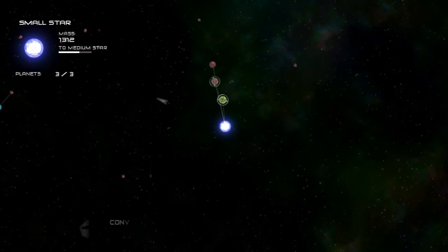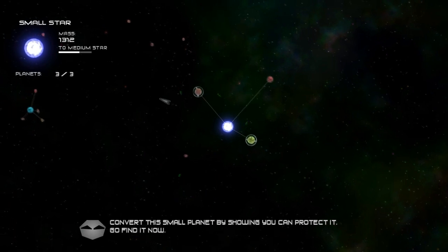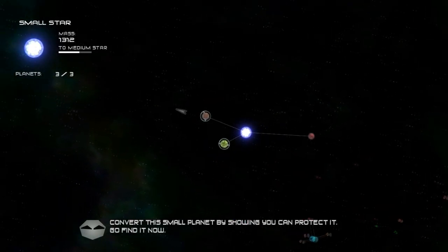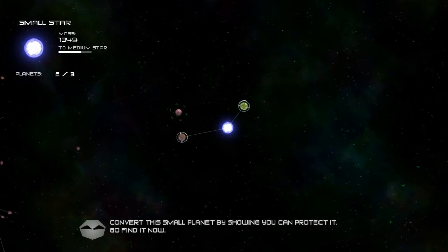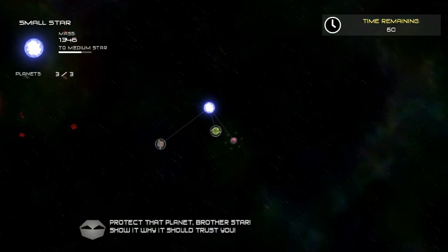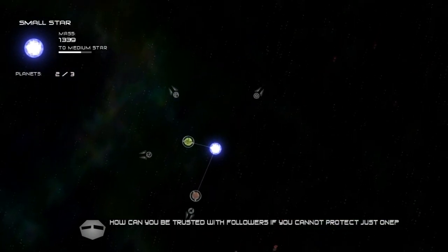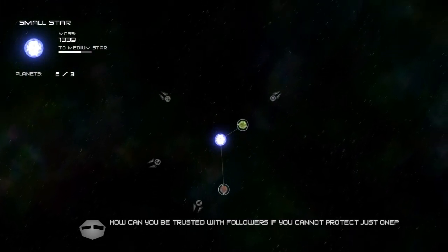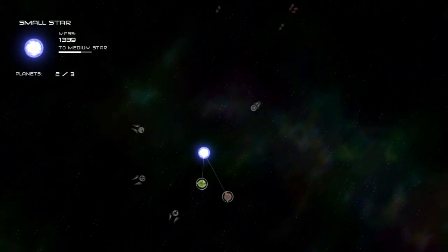Defend this small planet by showing how you can protect it — go find it. How can I protect it? I can't even protect myself. Maybe I'll suck in one planet and then pick this one up. I've got to defend it for 60 seconds. This is the part I don't really understand, because I destroyed it in like a second and a half. I don't really have control over protecting it — it's all controlled by my AI planets and the ships that they command. In any case, I'm going to end the video now.